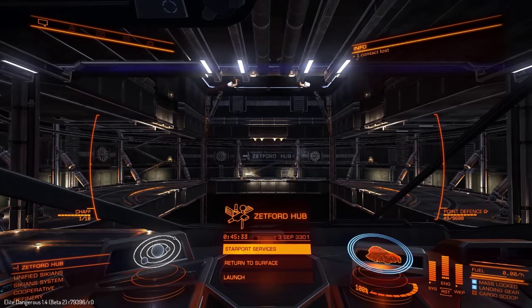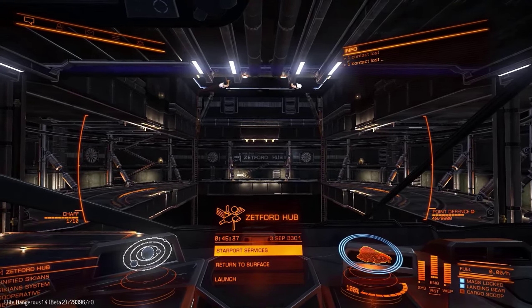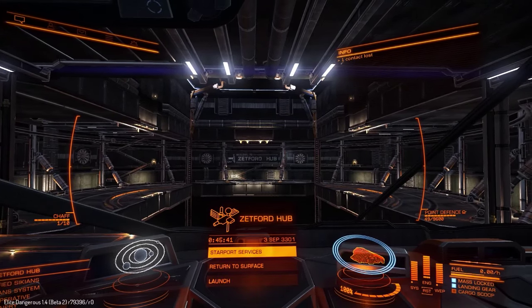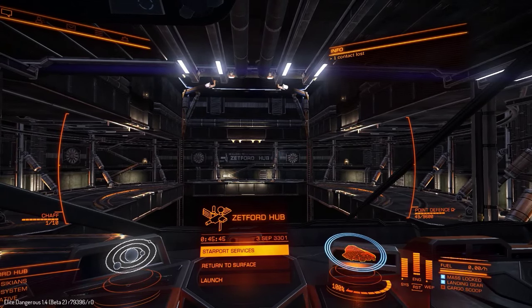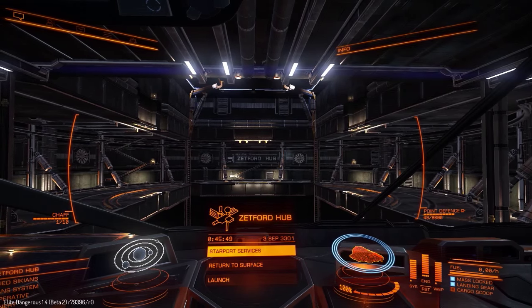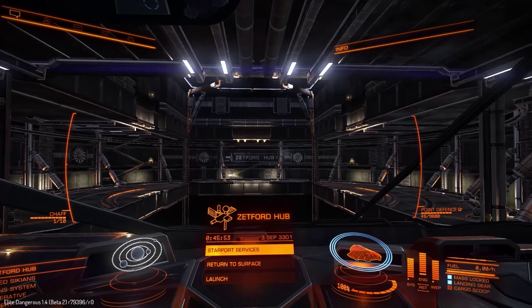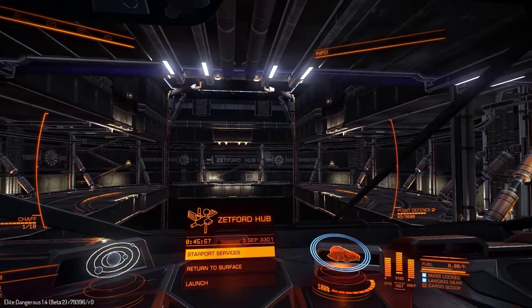Hey guys, it's Swanski here and today we're back in Elite Dangerous taking a look at the CQC beta, or update 1.4 — whichever you prefer. There's a lot of stuff to talk about in this beta, so I'm going to split this into a few different videos. We've got a few new ships: the Imperial Eagle, the Federal Assault Ship, and the Federal Gunship.